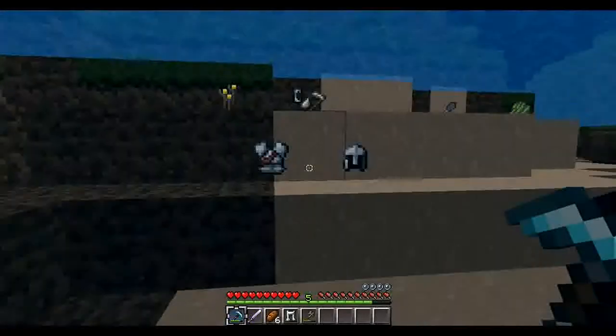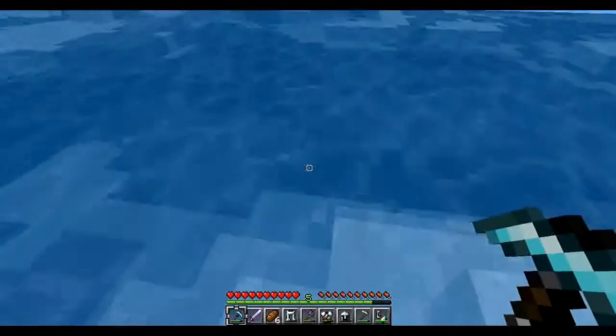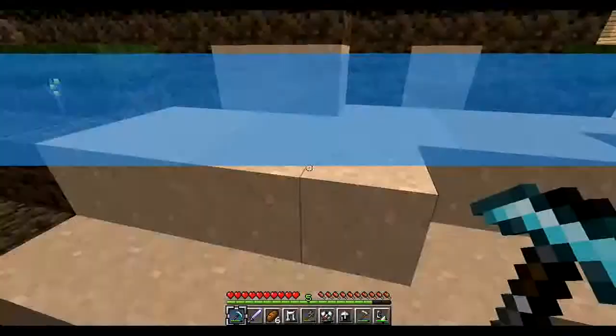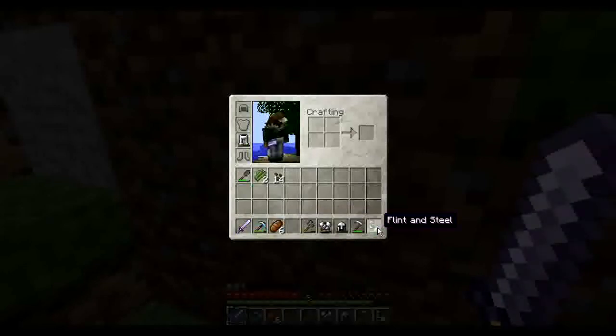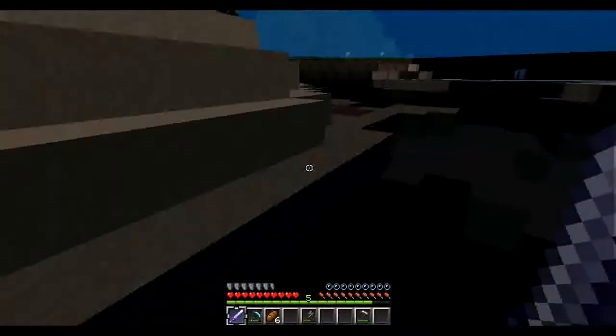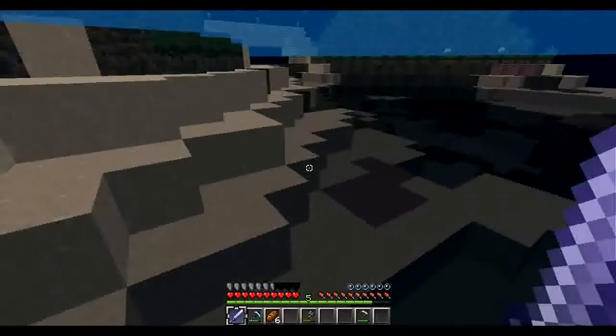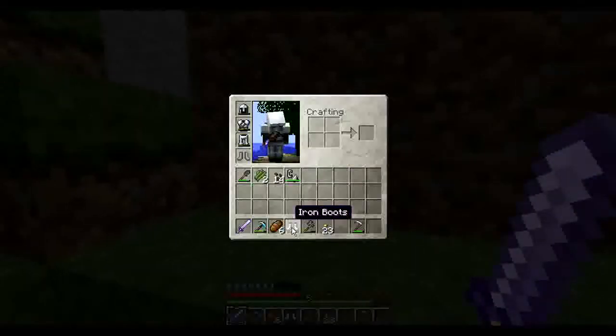How'd my axe get way over here? Just give me my diamond pickaxe back and my sword and all my armor and I'll be fine. Let me see what I got - I got my diamond, I got everything. Let me put my clothes back on. Where are my boots? I am not going anywhere without my booties - there's my booties. Now I need to get out of here, I'm about to drown. Oh, I just got my torches back too.